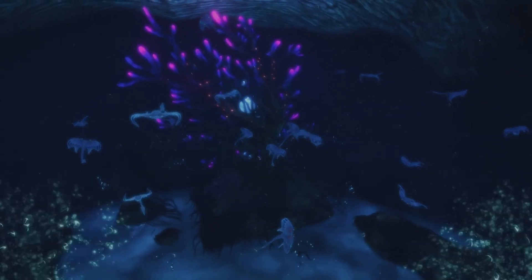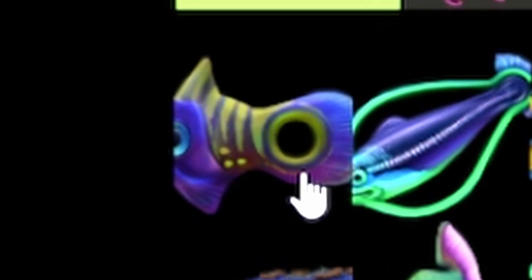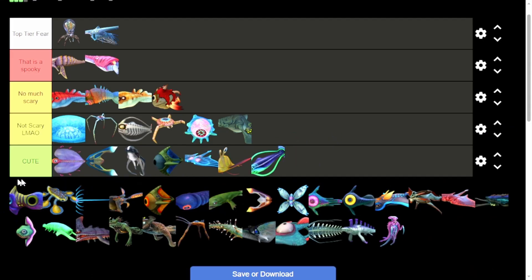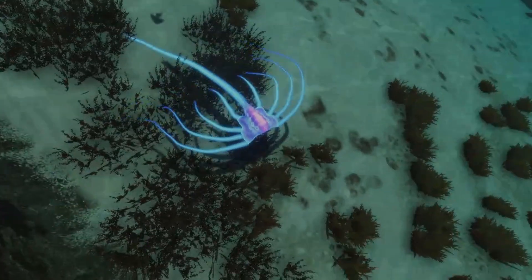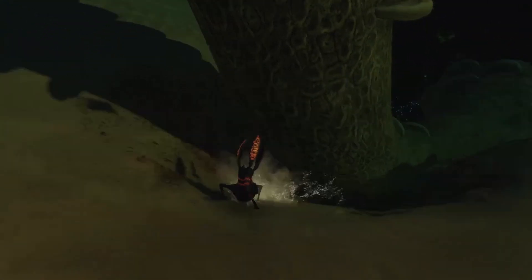Ghost Rays — these things are adorable. I love to set my base up there and just watch them. It was actually my background for quite a while. Now we've got the Hoop Fish and the Hoop Fish — about the same, aren't they? Hover Fish. Jelly Rays — oh, these things are adorable as well. The Shuttle Bugs — for me, this is the most useless creature in Subnautica.